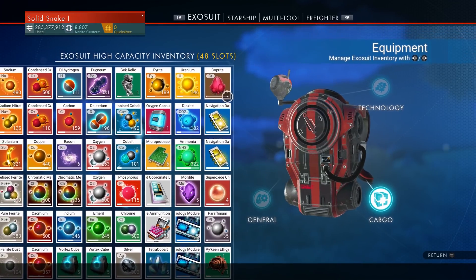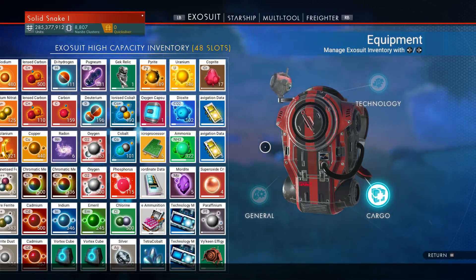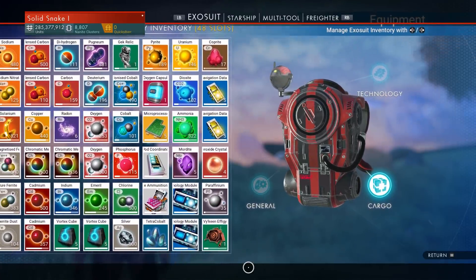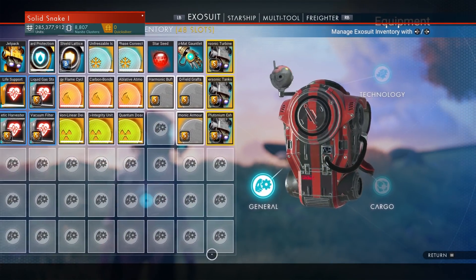Then I would definitely max out your technology slots, because you can only put technology there — you can't store items. The fastest way to do that is to go to every space station you can and just buy a new slot. Warp to every nearby system, go to the space station, buy the slot, warp to another system, buy the slot. That's the most expensive way, but it's the fastest. It gets to a point where it costs a million units just for one slot. The other way is to find drop pods — they're all over the planets.